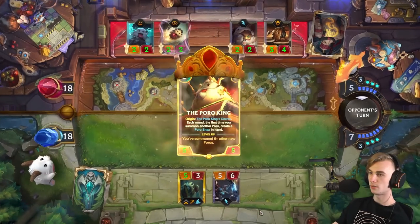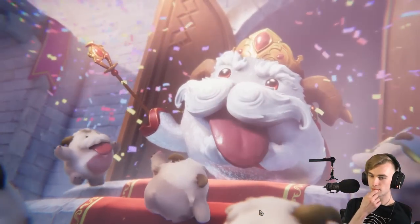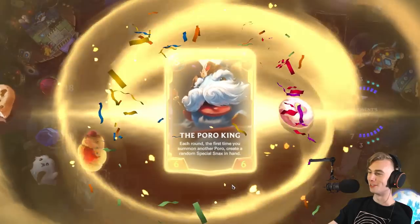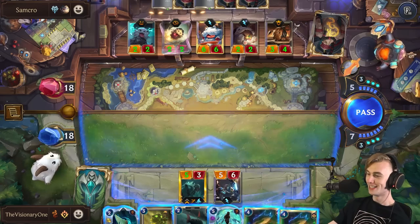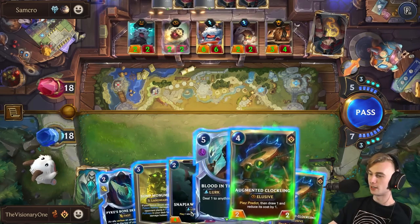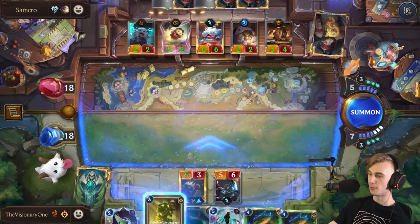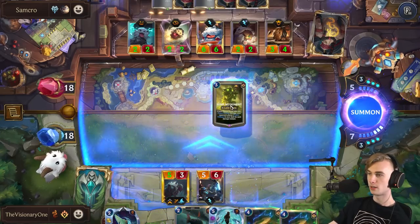I can't play both of these this turn. This is a good top deck, I guess — I have an Elusive Blocker. Hello, I'm Thirtle — nice to meet you. Alright, his Poros are getting big. Is it Monument Time? I feel like it's Monument Time, boys. It's got to be Monument Time — this is too much damage. I want, in the event I draw Mushrooms, I want to have 18 HP. I don't want to go lower than that.